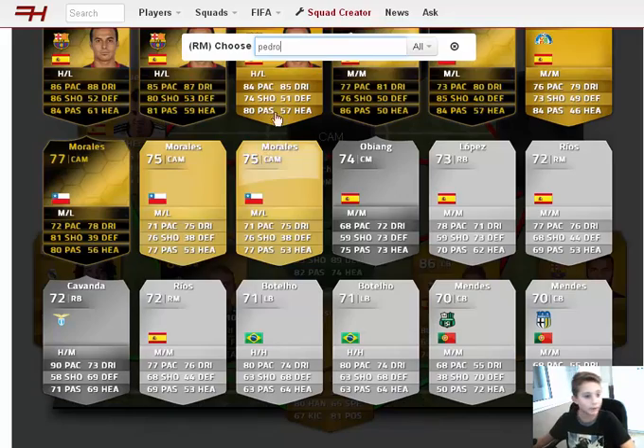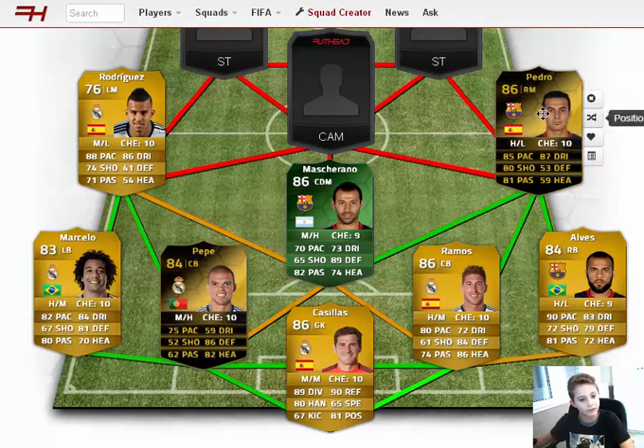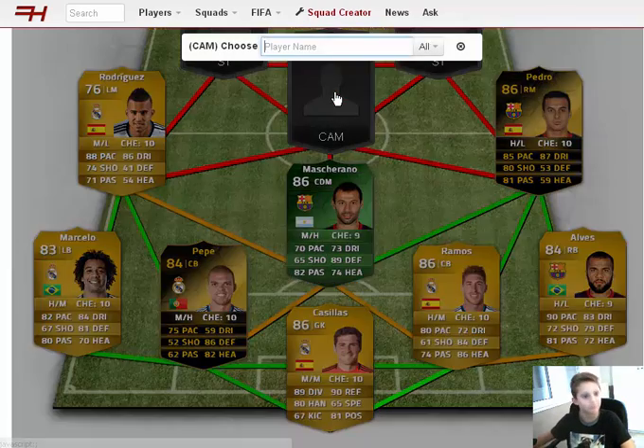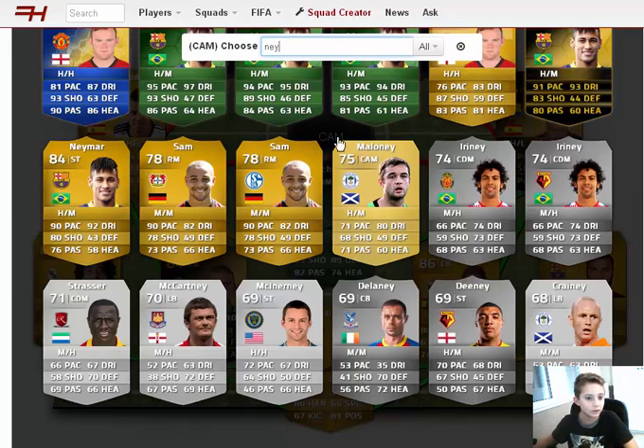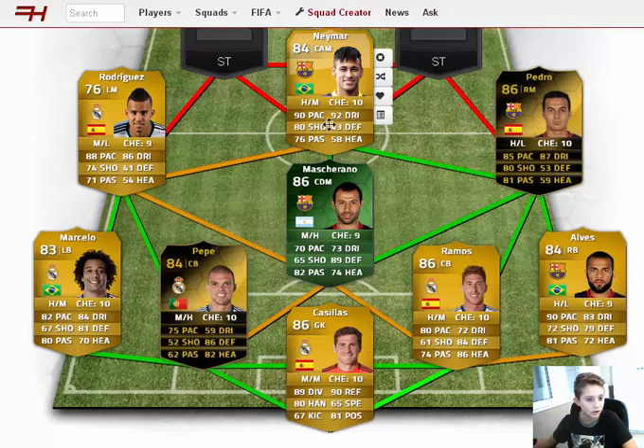As our right mid, we're going to have inform Pedro. I'm a fan of Pedro — I couldn't fit Di María here not because he's Argentinian, I really do like him, but his inform is too much money for a 500k team. As our CAM, we have Neymar. He has five-star skill moves and a five-star weak foot. I put him at CAM because he has great passing, can kick with both feet, and has a good shot and pace.